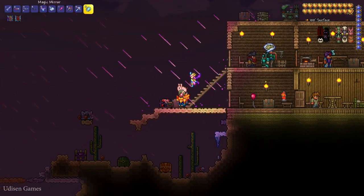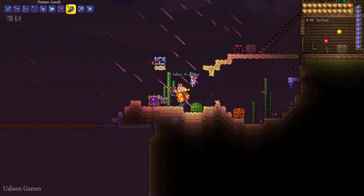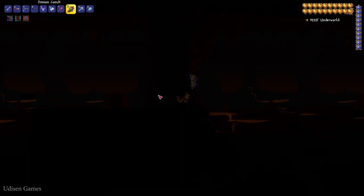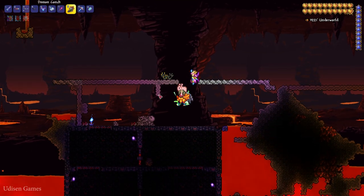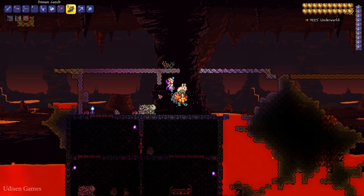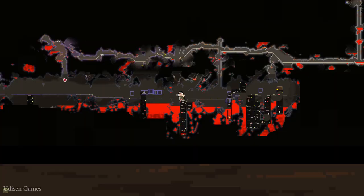If you need Angel Wings, not a big deal. Of course, go to the Underworld — the underground world — and kill different demons here. Wait for a demon to drop your Guide Voodoo Doll as usual.